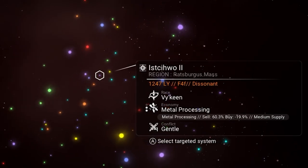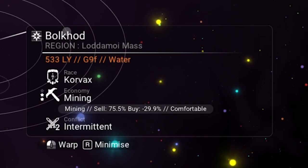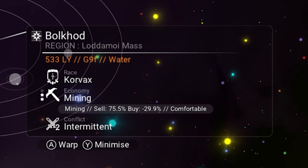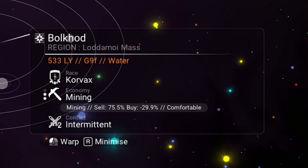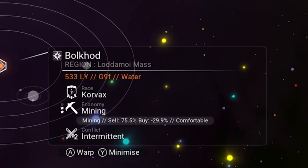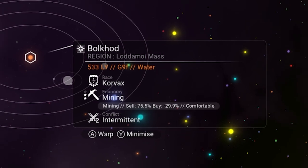With all that out of the way, let's go ahead and make our first purchase. The galaxy map really tells us all we need to know. When you look at the information on each system, there's a buy percentage and a sell percentage. When we're looking to buy, we only care about the buy percentage and vice versa. When looking to buy, we want the highest negative number — think of it like a discount: you'd rather buy something at minus 30% than minus 10%. That's about what the ranges are, minus 10% to minus 30%. The economy also impacts how many goods you'll have available at the trade terminal. If money and inventory space are plentiful, look for a three-star system because they'll have five different goods to buy. Otherwise it doesn't really matter — all things being equal, just look for the biggest discount. For this video, we're going to select this two-star mining system with a very nice minus 29.9% discount.